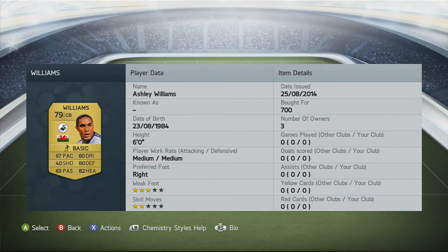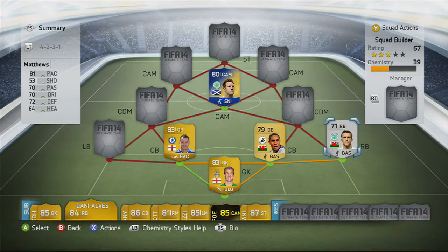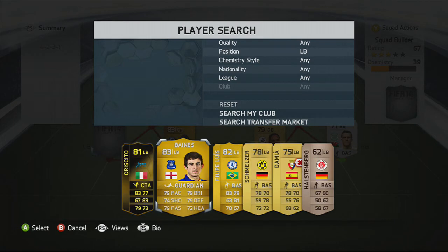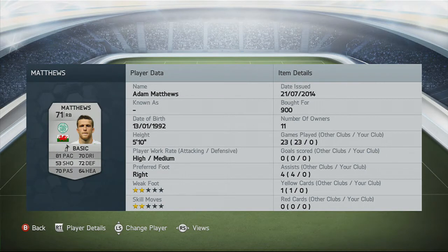Moving on to the right-back and left-back. The right-back is Adam Matthews — the only reason I have him is because he has 81 pace and he helps the chemistry with the Welsh players. For the left-back we have Leighton Baines, who you saw in the last squad builder — 4 stats of 79: pace, dribbling, defending, and passing, plus half-decent shooting and heading. Matthews is 5 foot 10, has had 11 owners, no goals yet but 4 assists, which isn't bad for a 71-rated silver right-back.